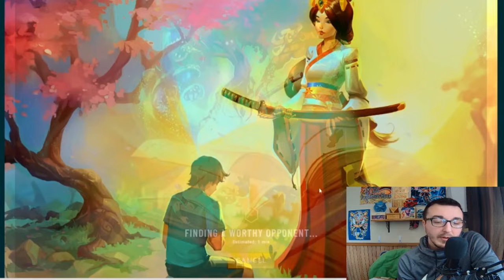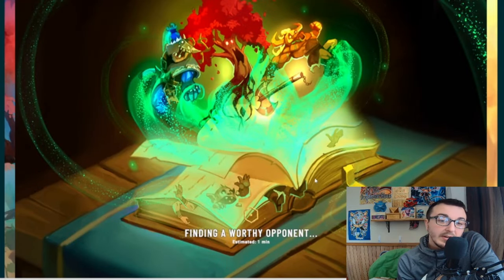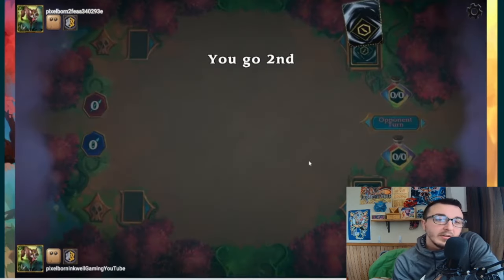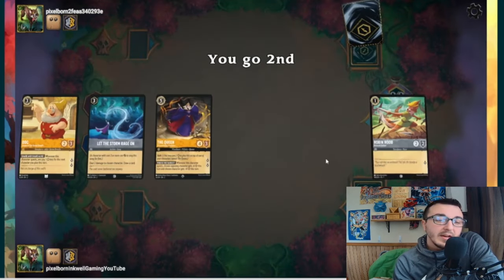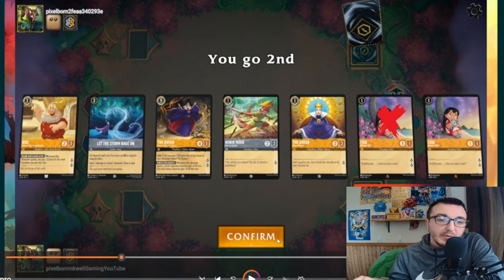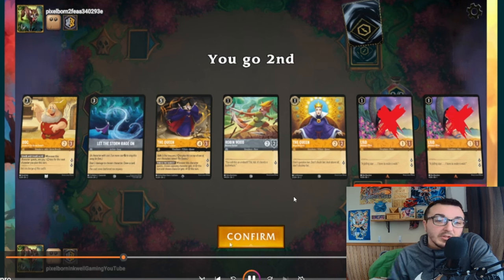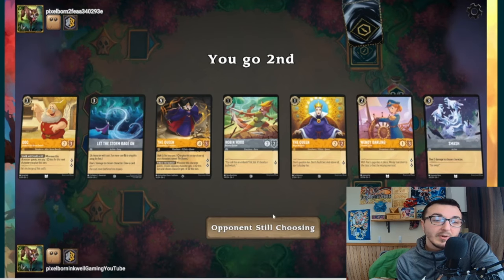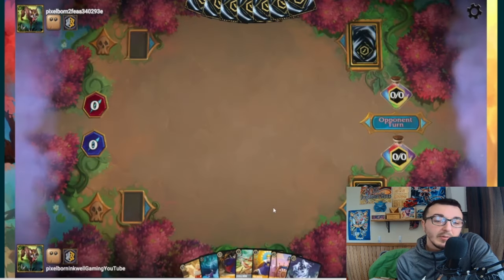Amber Steel again — this time we are going second. We open with double Lilo, Robin Hood, Queen, big Queen, Let the Storm Rage On, and Doc. We have our Queen shift line and Storm Rage On which will be helpful. We keep Robin Hood in case we hit the big one, and Doc. We get rid of our two uninkable cards and hit two inkable cards — very helpful.